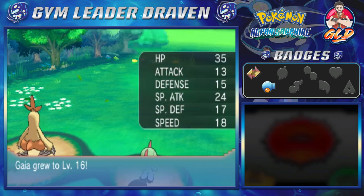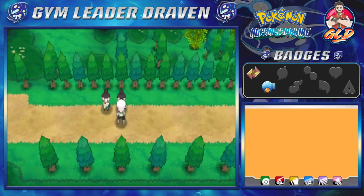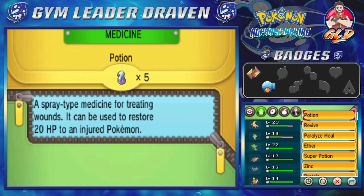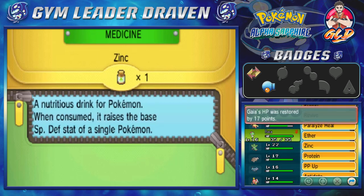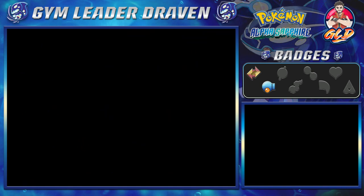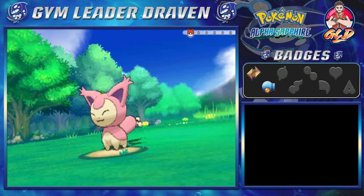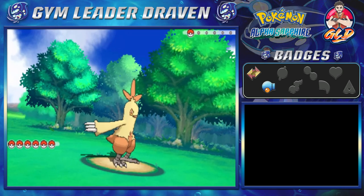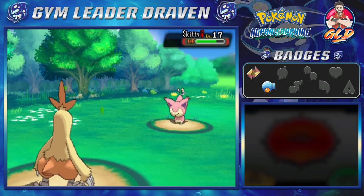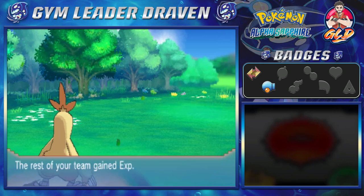Gaia the Fierce Knight reaches level 16. The reason I'm not capturing all the Pokemon yet is I kind of want to make it a little difficult for myself. Starting from Pokemon X and Y, the game becomes easier because the Experience Share is now a key item and everybody gets points. You can also get experience just by capturing Pokemon, and honestly that mechanic is something we probably should have had from the very beginning.